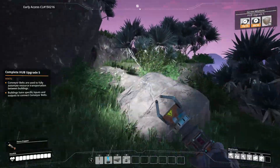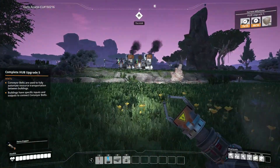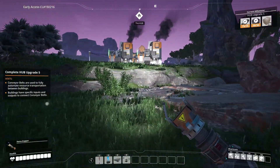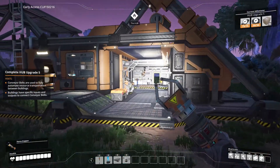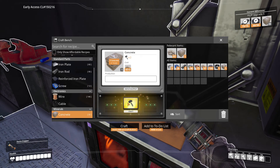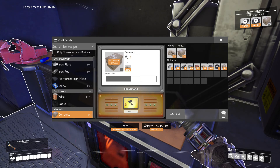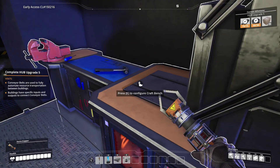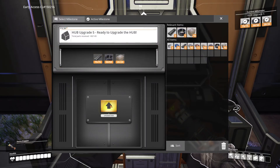Oh, you know what? We can upgrade the hub again. Okay. Concrete — you can make 33. Dang, that's pretty nice. What the heck was that? Lights or something, or maybe moonlight. Oh, it's 20 — I'm just dumb.